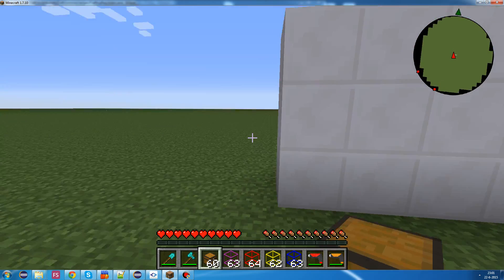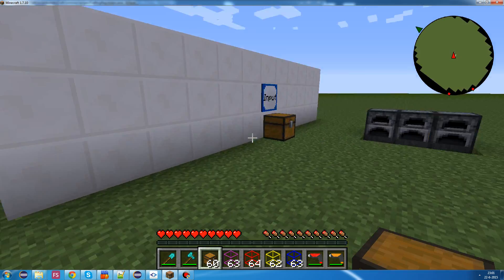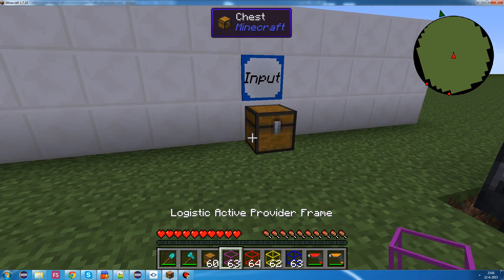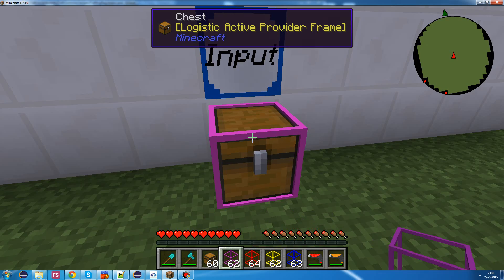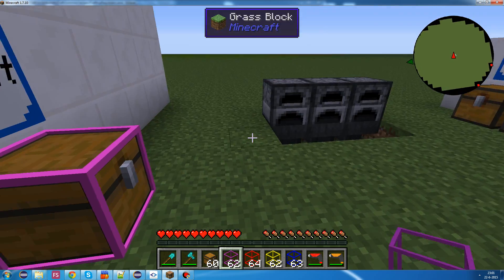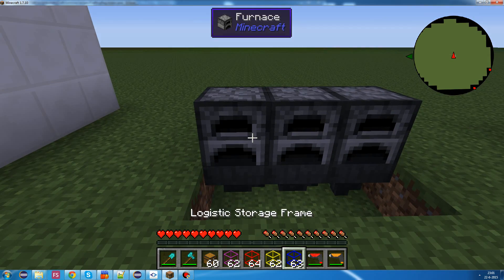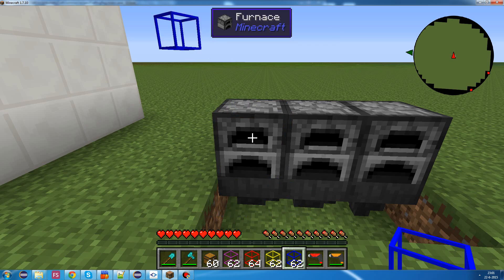So, these are a few limitations - they can interfere with each other. So, let's put on an active provider frame - that provides the items in this chest. And then let's make the furnaces request the items.